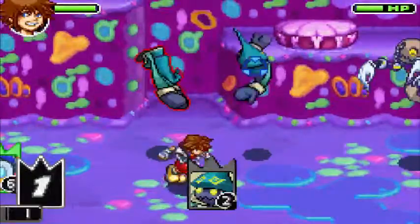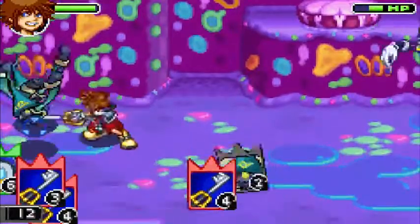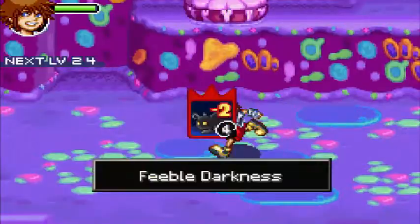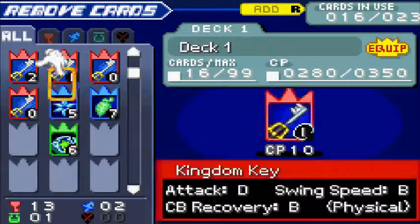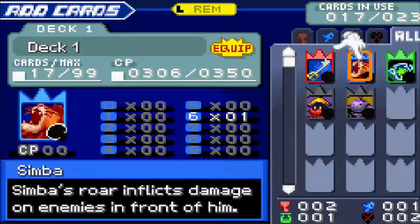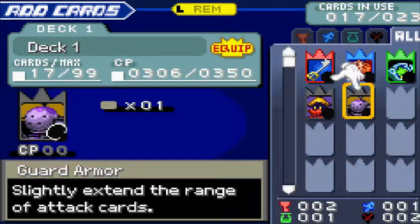These are actually unique enemies to Chain of Memories — they weren't in Kingdom Hearts 1 at all. These are tornado steps. They return in future Kingdom Hearts games, but this is actually the first time they appear — one of the only unique enemies that was not in Kingdom Hearts 1. I do like the Monstro music. I'm gonna remove some of these cards — remove Simba, because he doesn't do me very much good. I'm also gonna remove my 1 card and equip my 8-valued Kingdom Key as well as my Fire. We got the Guard Armor card last time, which slightly extends the range of attack cards, giving you a little bit more range with your Keyblade.